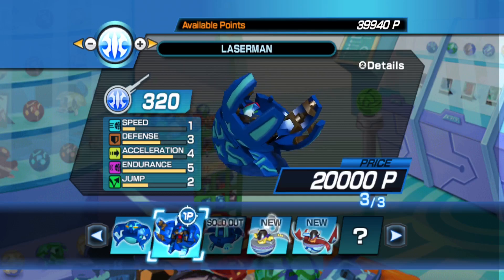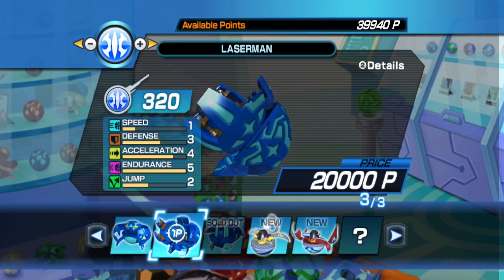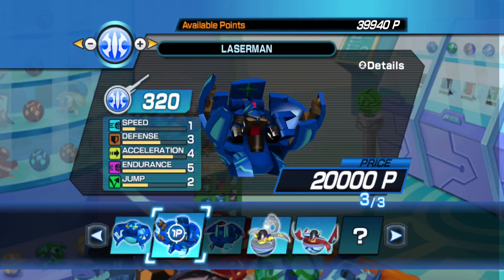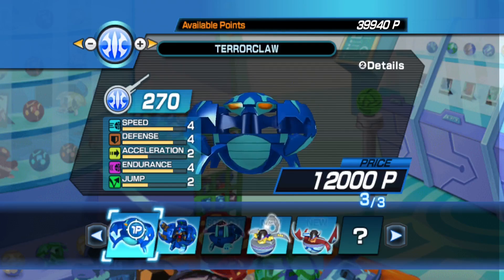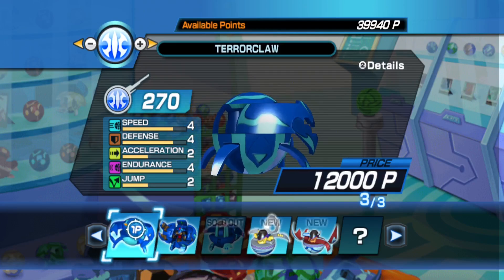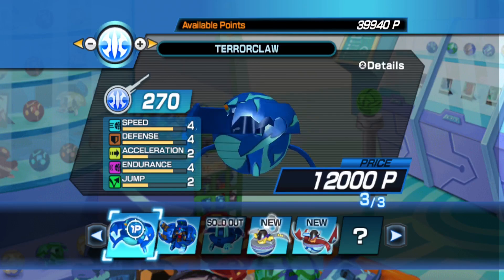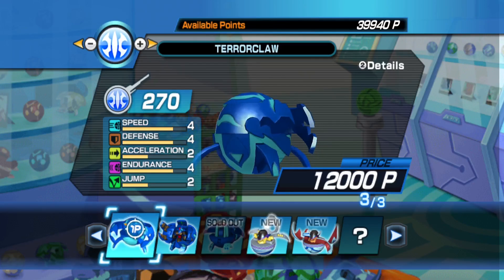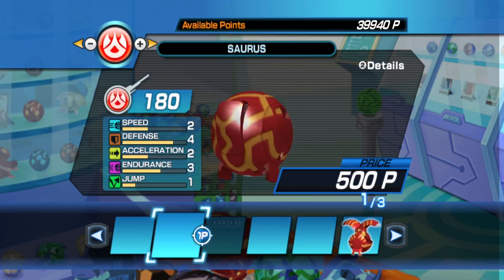If you are making an Aquos team, Laser Man has to be on your team - the endurance and defense stats are more than enough to warrant a place. I would also try to push Terror Claw onto the team because he has a pretty high defense stat. Aquos and Subterra are very defensive attributes, so that's definitely the play. For Pyrus, always go for speed - it has to be maxed out because when you get that Pyrus Strike it's almost a guaranteed KO.